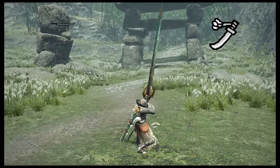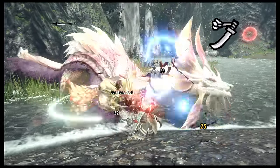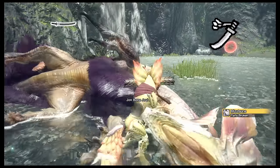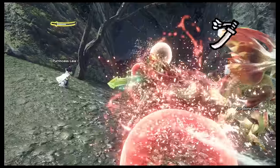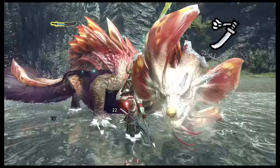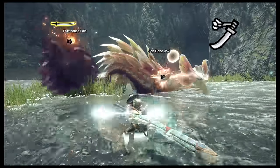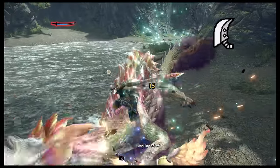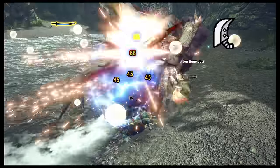Long Sword is also a great starter weapon. It has some big samurai swings that'll let you slash the monster's kneecaps, like they cheated on you when you're keying their car. You use one type of slash to charge up your spirit gauge, then use a different type of slash to make your sword better. It's a very popular weapon with many, many abilities and some flashy maneuvers. The biggest risk of using it is that you may never want to try anything else.